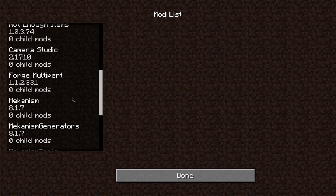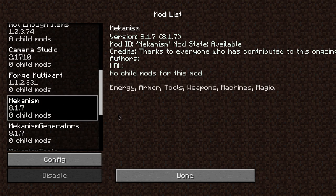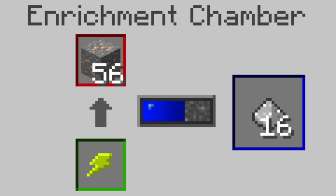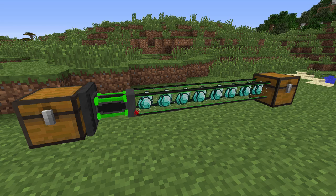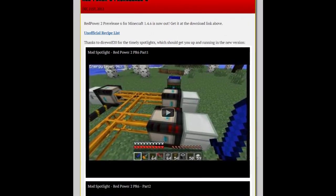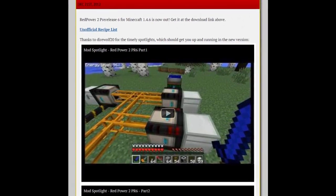Mekanism is a tech mod that brings various different kinds of machines into Minecraft. These machines allow for the generation of power, ore processing, automated mining, the storage and movement of items, plus a lot more. Essentially, if you're familiar with LRM's mod Red Power 2, then a lot of Mekanism's features will come as second nature.